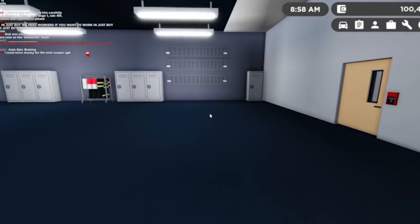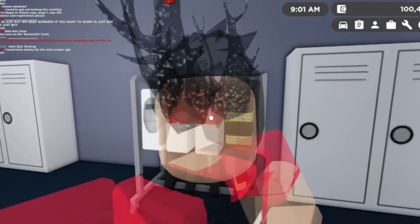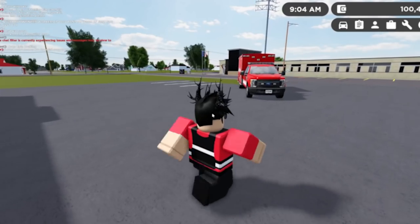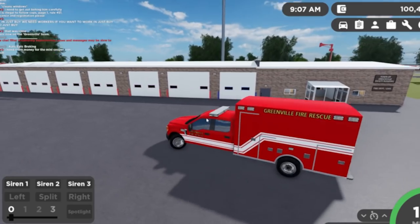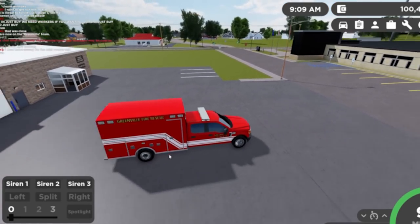Let's get a uniform. There is an EMS uniform in the game — okay, that's cool, let's just wear this. Then we can get in the ambulance. I don't think there are any designated calls for this, so we just have to roleplay, which is fine — we can just go and patrol.